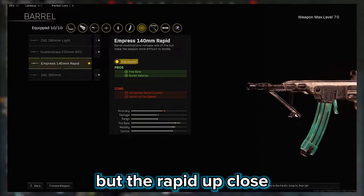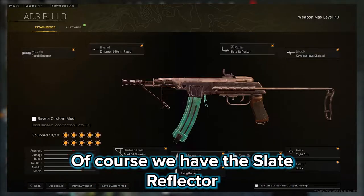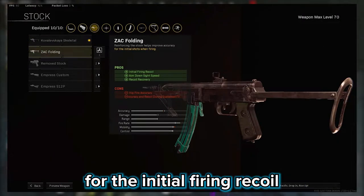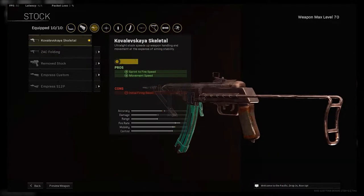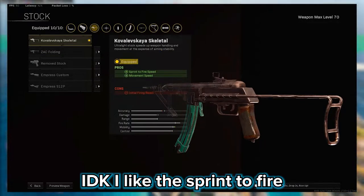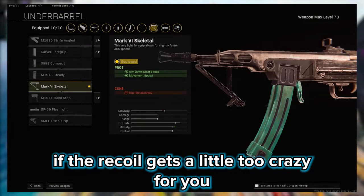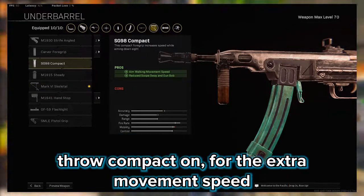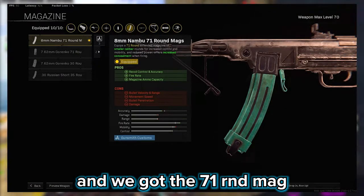The rapid barrel is better up close compared to that last barrel. We got the slate reflector, and also the skeletal stock. I believe people were also using the folding stock for the initial aim and recoil, ADS speed and recoil recovery. But on small maps I like the sprint to fire and movement speed. If the recoil gets a little too crazy, you can throw a hand stop on. And if you're on controller, you can definitely throw compact on for the extra movement speed. We got the 71 round mag on this.